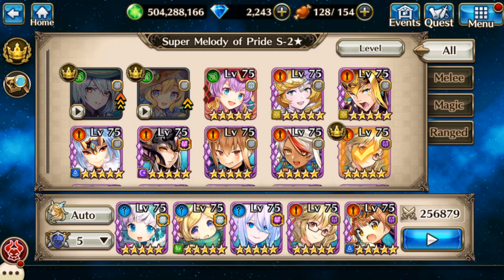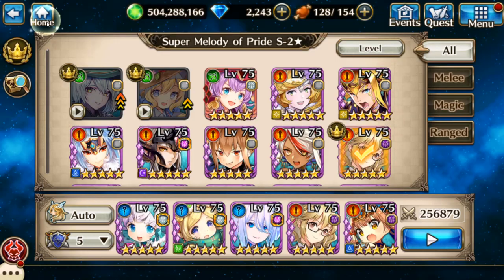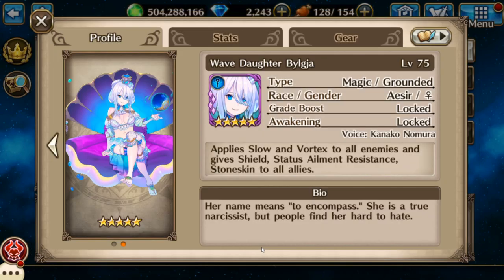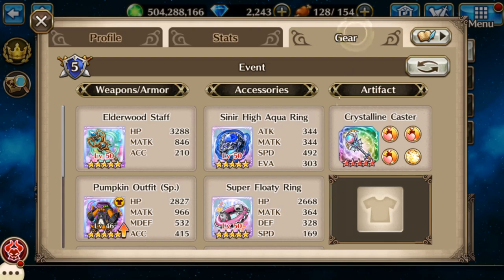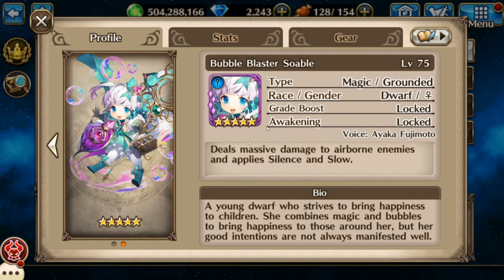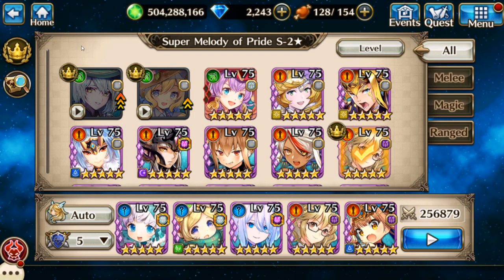Hello, Izumi here and I'm going to do Super Melody of Pride S2 solo. My tank is going to be Ulin. Next is going to be Forseti — I'm so happy I got her and she hits like a truck. Third is going to be clam girl for survivability and a little bit of support. Fourth is Bug Master Keeley awakened — I love her costume. And lastly is going to be Bubble Blaster. Here we go with her equipment and let's go with the fight.